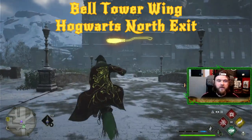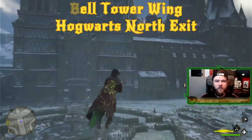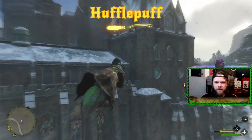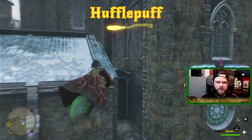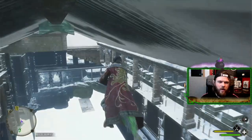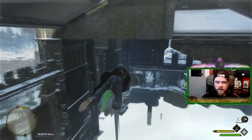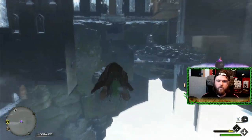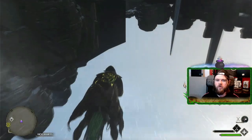Right, here we go — we're going to get into the Hufflepuff common room today. Here we are at the front of the castle. You want to head up to your right to enter this little rooftop. Come to the very top and we're in. If you watched the Slytherin one, you know what we're doing here — we're going under the Slytherin common room.